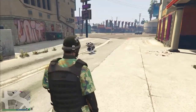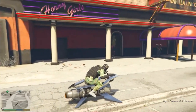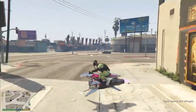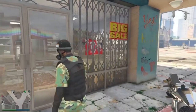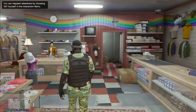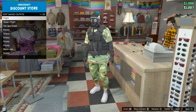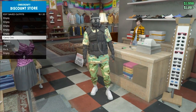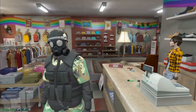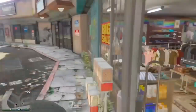Now that you guys have the oxygen tube on the outfit you wanted, get on your motorcycle or your oppressor and head to the clothing store across the street. Once you've arrived at the clothing store, run in, go to the front desk, and save the outfit. Now you guys have successfully gotten the tactical gas mask with the merged helmet and the oxygen tube.